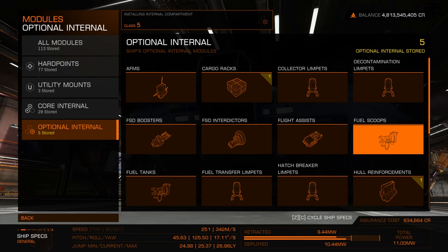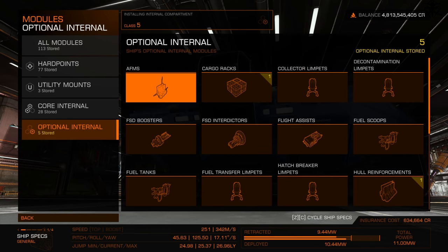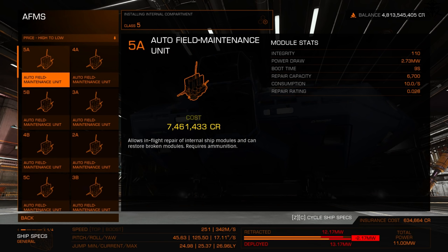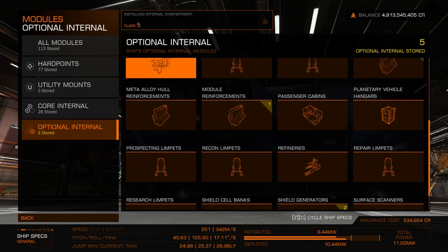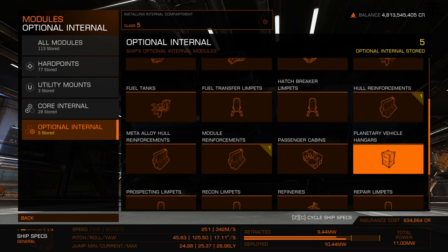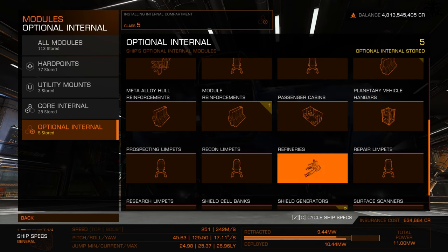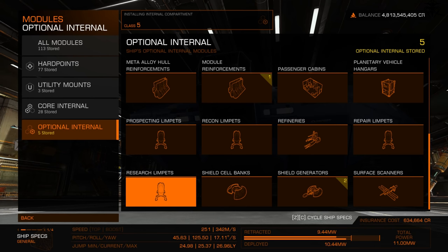Repair limpets only repair your hull, not internals. To fully repair your ship you need both AFMUs and repair limpets. You can also repair someone else by targeting them. Research limpets gather samples from Thargoids — mostly for the science/plot content, as the payout isn't great.